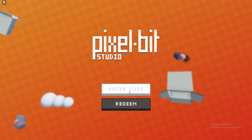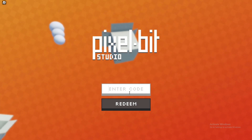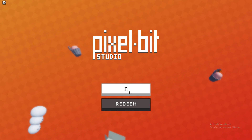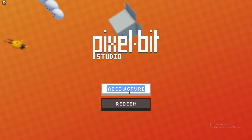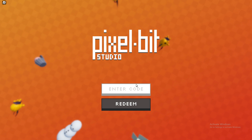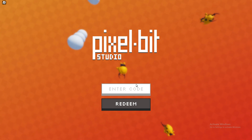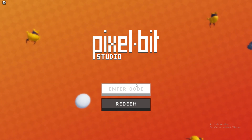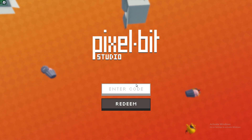Anyway guys, that's going to be all of the Pixel Bit UGC codes — there are no more codes other than the ones I showed you. Make sure you have notifications on because more codes are coming out really soon, and I'll be the first person to show them to you. That's all of the working codes guys in Pixel Bit UGC. Thank you so much for watching this video. I did say I'm giving away free Robux, so just make sure you like and subscribe. I'll see you in the very next video — peace out guys, thank you so much for watching.